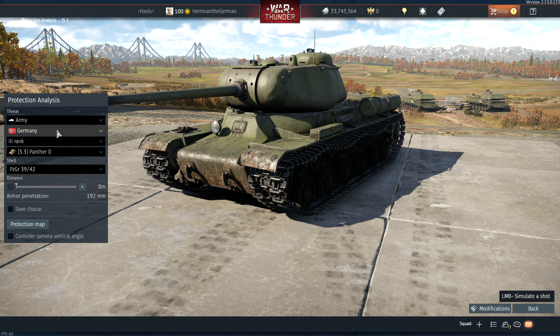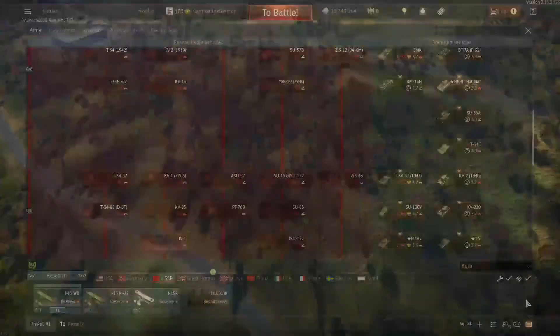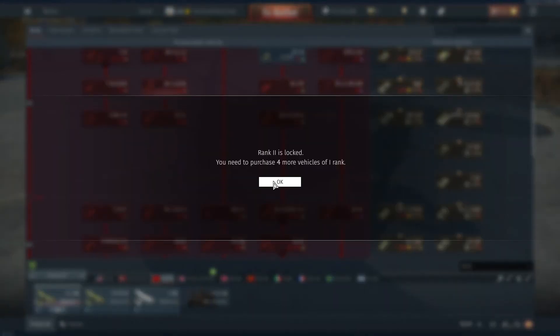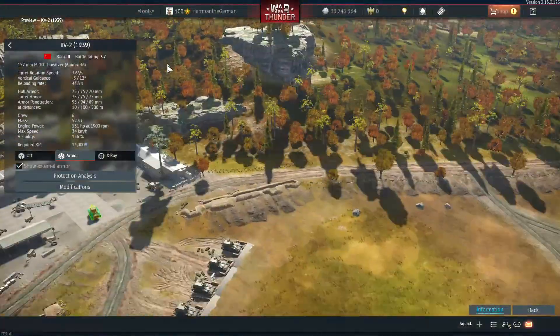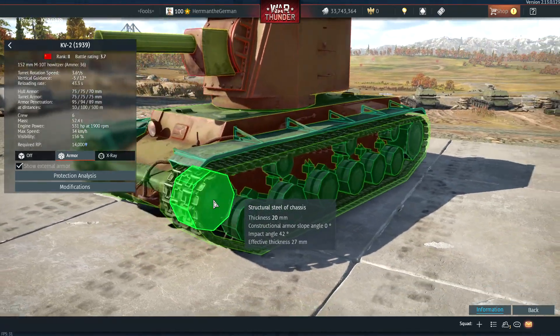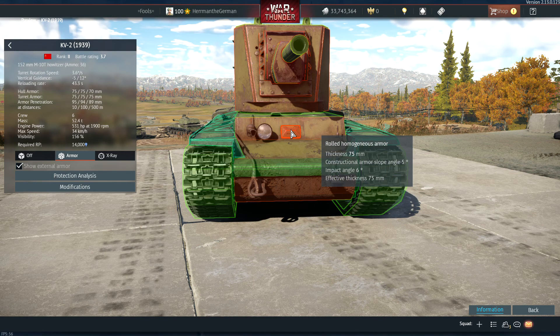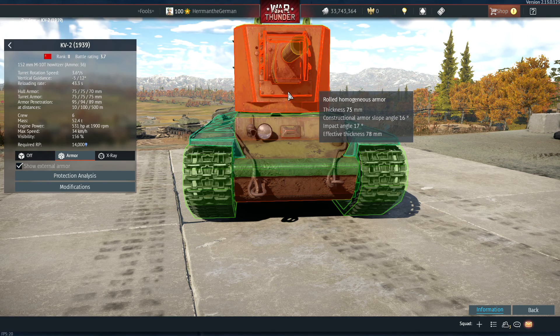Another tank my subscriber said they struggle with is the dreaded KV-2 — the Russian death fridge at 3.7. It's pretty much a KV-1 hull. If I come around a corner and there's a KV-2, I try to go for the turret and knock it out as fast as I can.